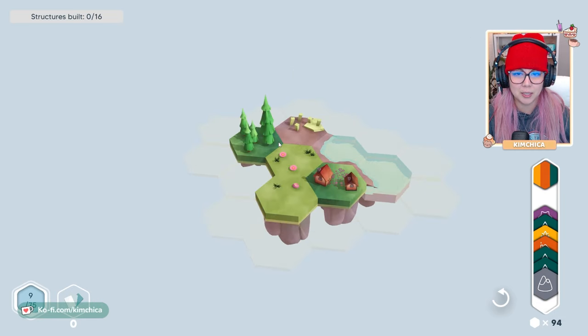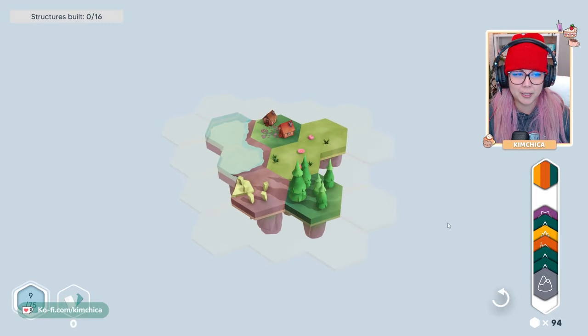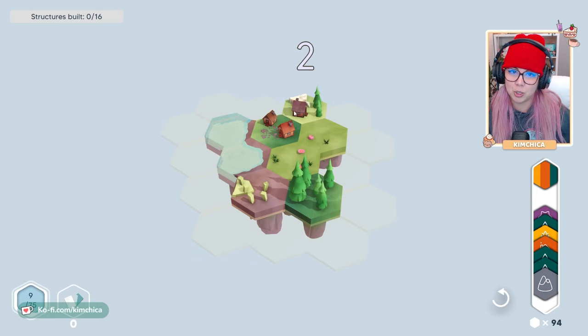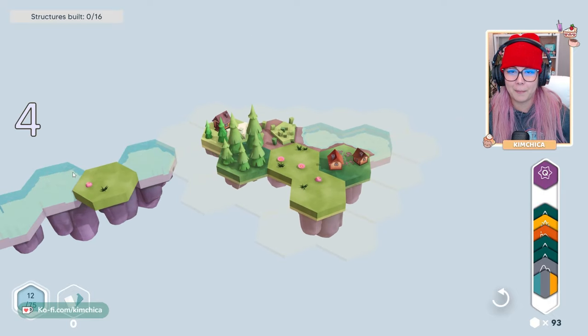Now this one's interesting. This tile — let's turn this around — because there are three colors. We have a kind of a gold, an orange, and a teal. So when I put it next to both a forest and a field, which is the teal and the gold, we get extra points instead of just putting it next to a house, which gives us just the one point boost. And look — the forest got bigger!